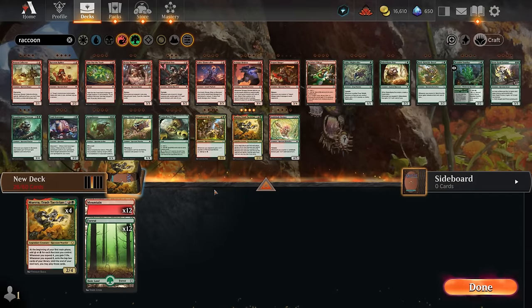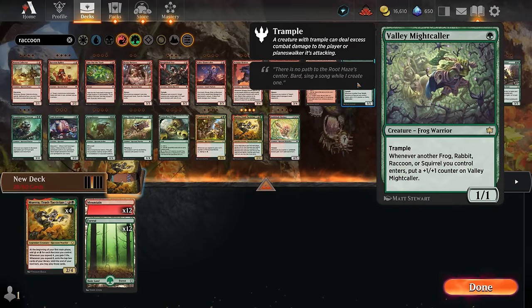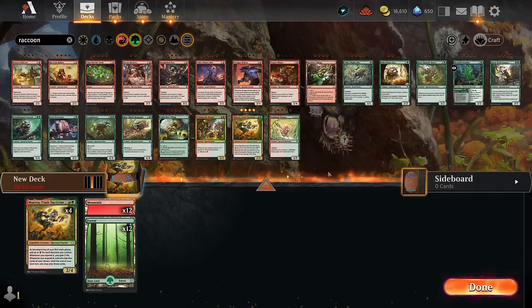The Valley Mightcaller picks up plus-one counters over time but does not count as a raccoon for Muera's ability, so it's not synergistic with our game plan. It's also only a one-drop, so it won't enable expend synergies well. It's much better in a green-white rabbit deck where you curve out and apply early pressure. In red-green we want to aim for the mid to late game — generating lots of mana and casting expensive spells.